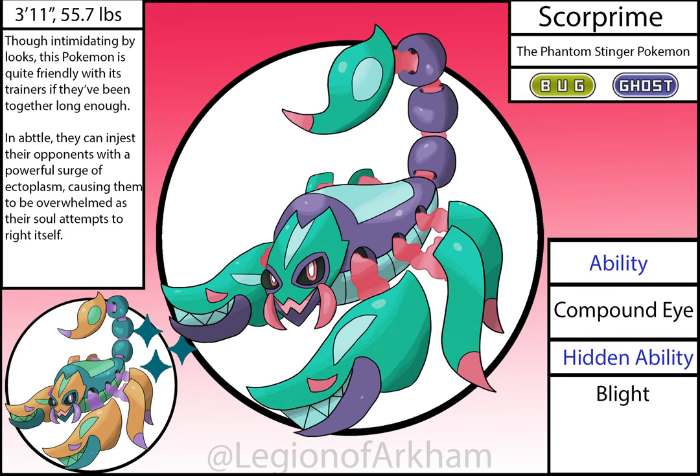Scoreprime, the Phantom Stinger Pokémon — possibly my favorite rat-one bug final evolution. This Pokémon hits every mark with me in a design. I mainly simplified the stingers and claws so they didn't take too much attention away from the rest of the design. I altered the colors to stand out more and generally made this Pokémon the misunderstood loner in the little story I was spinning with this line. I love this Pokémon — there are very few bug types that can top it for me.